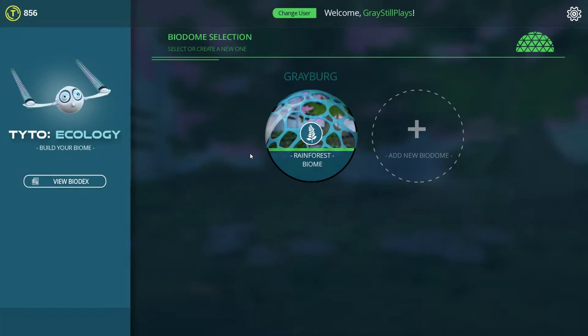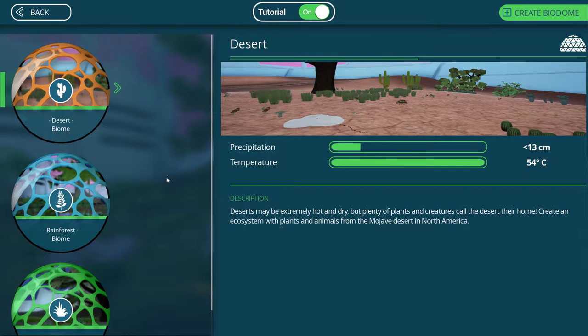Hello everybody, GreyStillPlays, and we're back with more Taito Ecology. No time for BS, we're here to make a new biome today. Our rainforest is doing just fine and we'll probably go back to check up on it. I put out a little poll to find out what everyone thought would be the next biome, and the resounding result was the desert. So that is exactly what we're going to be doing. The last one after this is going to be the grasslands, and I'm hoping to see more biomes coming out soon.